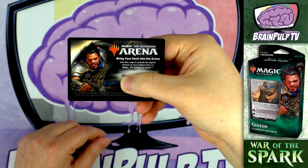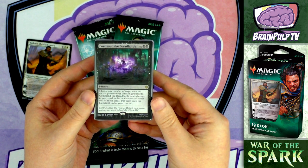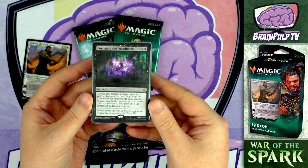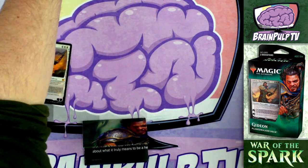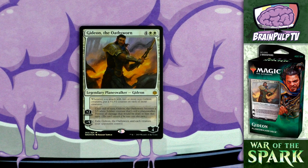Now let's talk about the deck itself. I'll start with the featured planeswalker, then cover the exclusive cards not found in regular booster packs, then go through creatures, non-creature spells, and the land base - all in order of converted mana cost. There's also one additional planeswalker in this deck, which I'll cover right after the exclusive cards. So let's start with Gideon the Oathsworn.